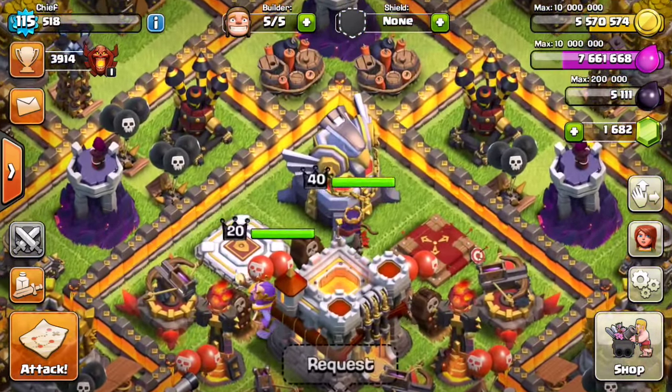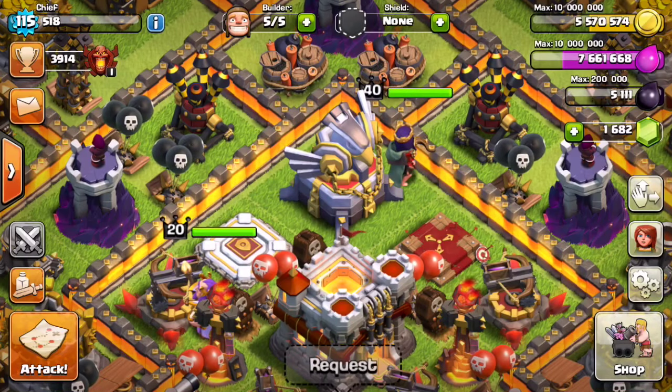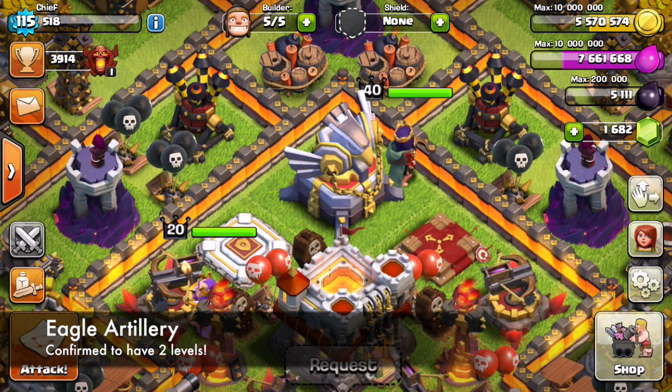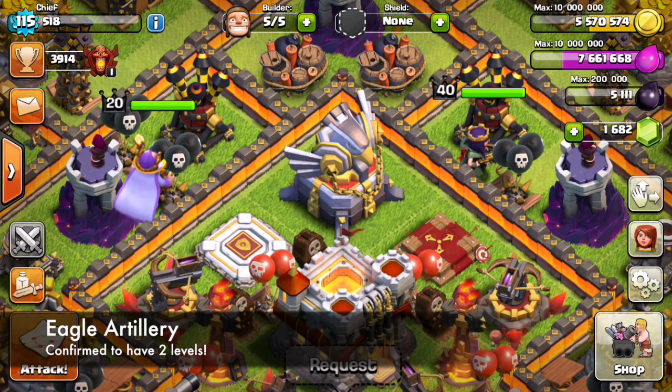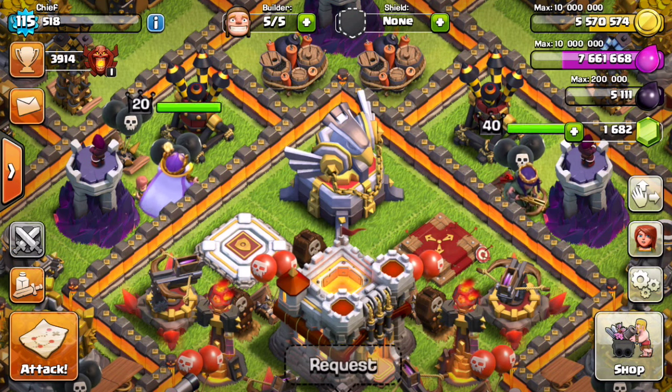As you can see when it got clicked, this is the level 2 version of the Eagle Artillery. It is confirmed that this is going to have two levels in total for Town Hall 11, and it's also confirmed that this thing is going to be an absolute monster.